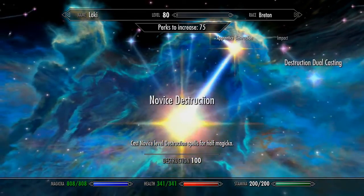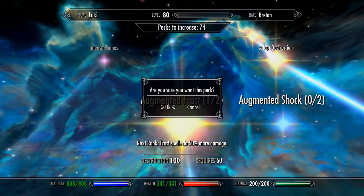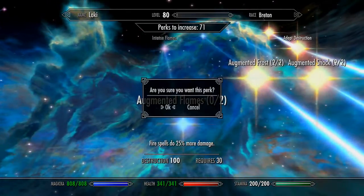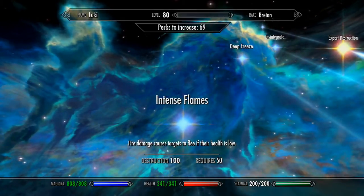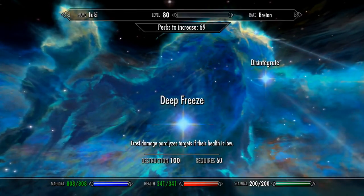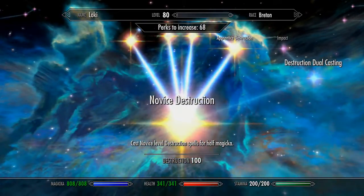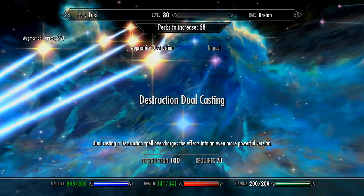I will do all of these right here — frost spells do 50% more damage, I do like that. Same thing with Shock and same thing with Fire, because I do use Destruction a lot. This one I really do not want — it causes them to flee, so why would I want that? I like the Deep Freeze. The Disintegrate I don't really care about. So this is what I'm going to use just for Destruction. I could do dual casting but I find it to be useless.